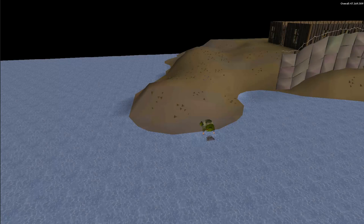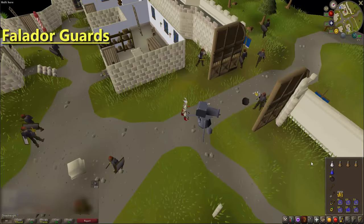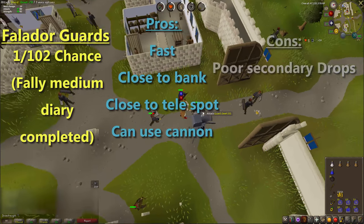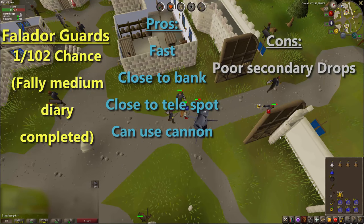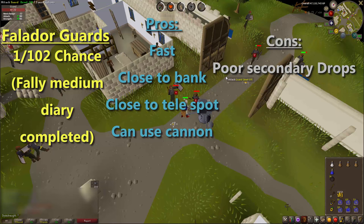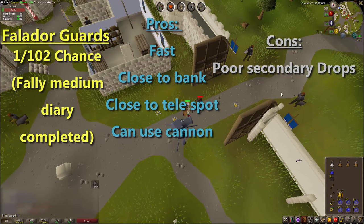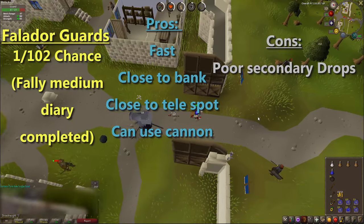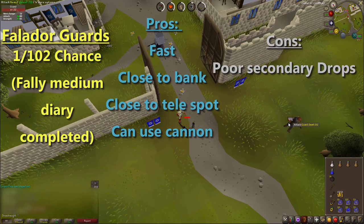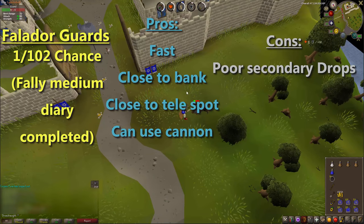Moving on to medium clue scrolls — the way that everyone gets these is Falador guards. If you've done the Falador medium diary you get an extra 20% boost in receiving clue scrolls, bringing it down to a 1 in 102 chance. It's close to a bank, close to a teleport spot, and best of all you can use a cannon to attack multiple guards at once, so you get through them fairly quickly despite the 1 in 102 rate.